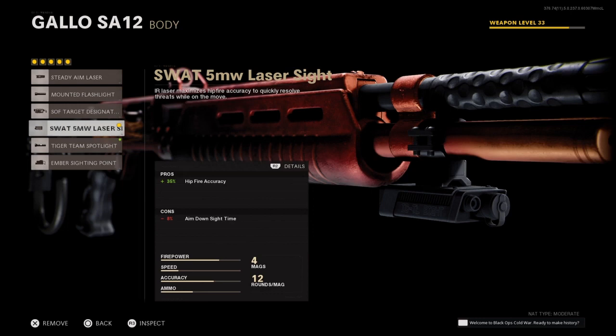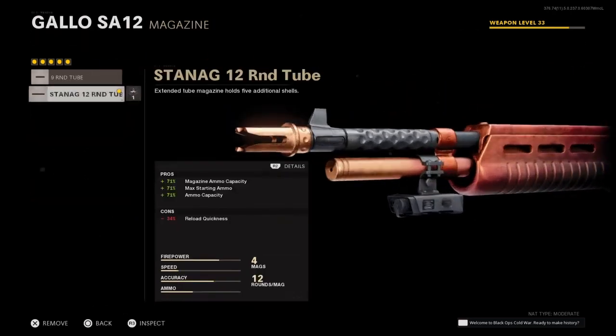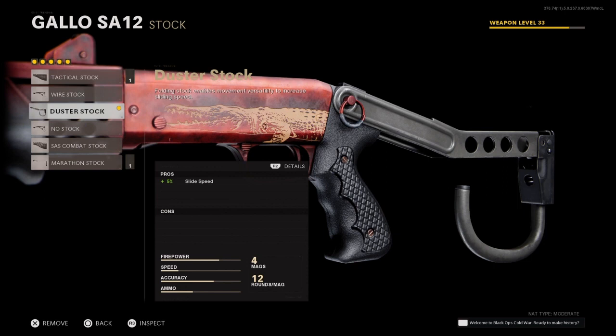The laser sight helps a lot with hip fire accuracy — it helps out a ton when you're dealing with hordes, a bunch of different bosses and stuff like that. The 12-round mags are definitely recommended here. I usually go with the 12; I don't really prefer the nine.